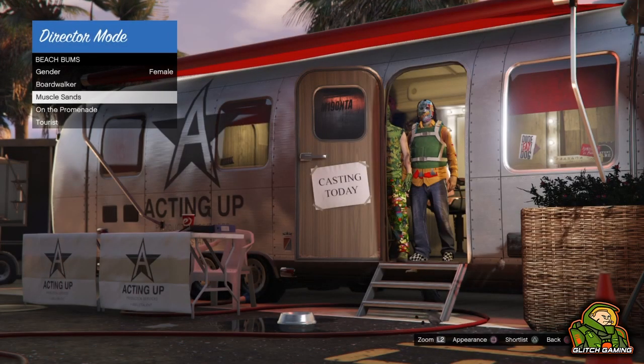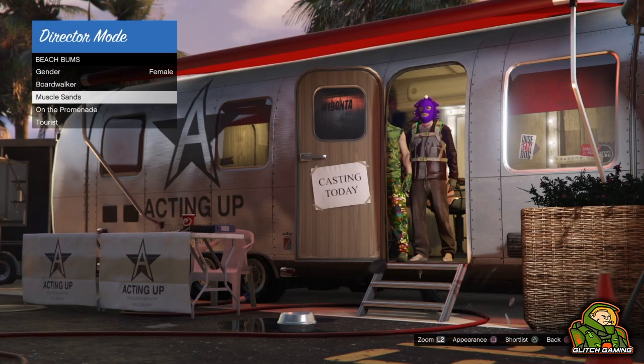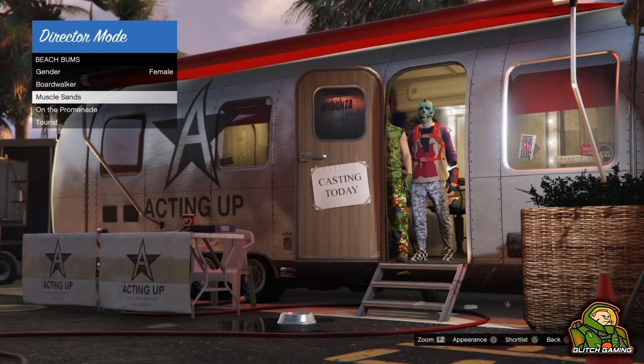What's up guys, it's Gutsch Gaming here and for today's video I'm going to be showing you how to save modded outfits using the Director Mode trailer glitch.